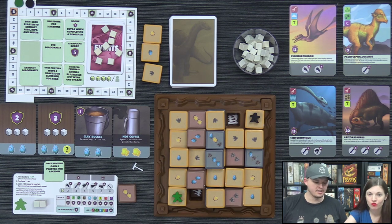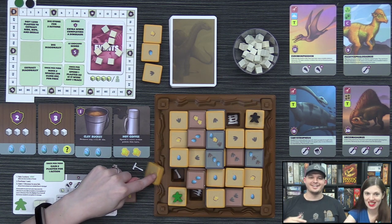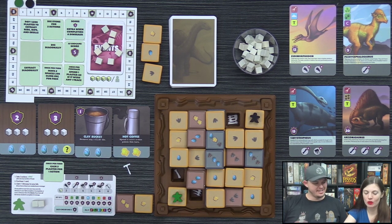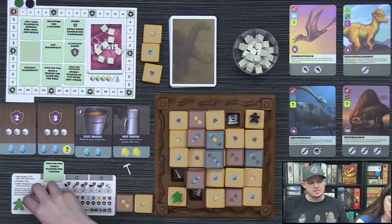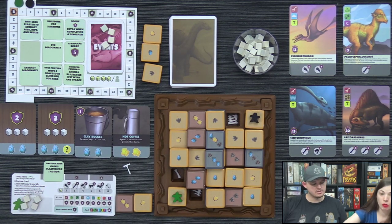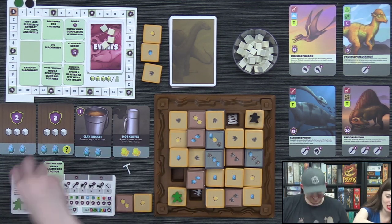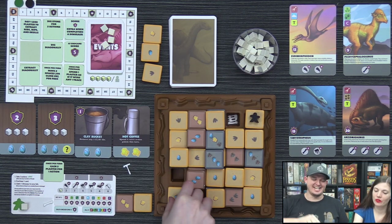The hosts note the semi-dexterity element of digging around — you're physically extracting bones with tweezers from the board. Lizzie takes two plaster as one action, then uses a second action to dig out a bone, which pops right out. She decides not to buy anything from the supply.